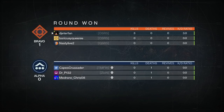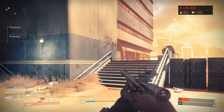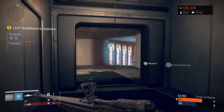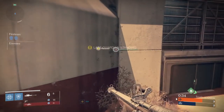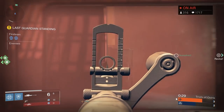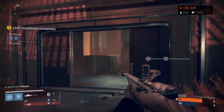Don't be afraid to just rush a team either. A lot of teams will be sitting there hard scoping with No Land Beyond — remember, they can only shoot one bullet at a time. If you're really agile, or on a class like Hunter where you can Shadestep or Twilight Garrison to throw their aim off for a second, you'll have the advantage. You can bum rush in there — by the time they get their sidearms out, they're already dead.